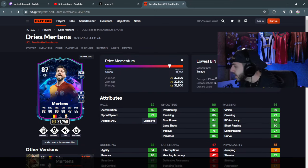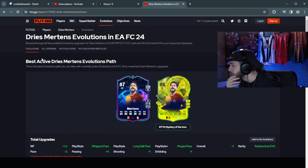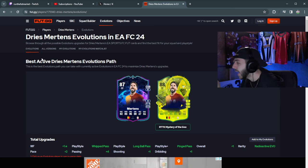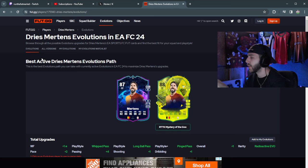Mertens could look pretty good too, but he's pretty slow — that's the only thing. Turkish league, so he could be a good super sub. 90 passing and 89 dribbling. I think he had that fire-ice SBC back in the day — FIFA 21 — it's a throwback to that one.